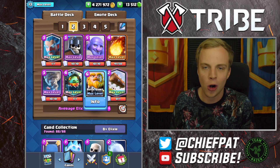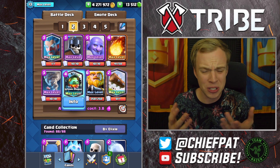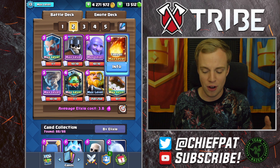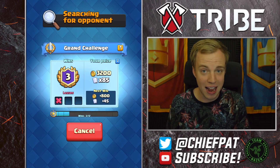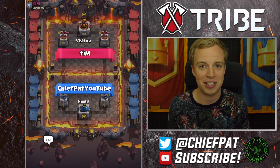Today we're going to be playing RG, Bowler, Ice Wizard, Tornado, Inferno Dragon. It's almost like a Splash Yard deck, except if you took out Royal Giant and put in Graveyard, and if you took out Fireball and put in Poison, you'd have it. Anyways, let's go and try this deck out today. Another deck for Royal Giant that appeared inside of the CRL, and I wanted to try it out myself.